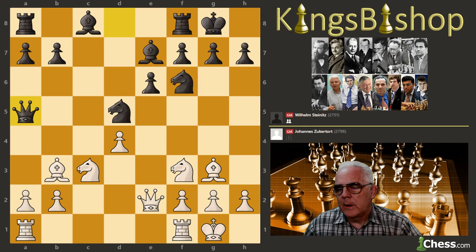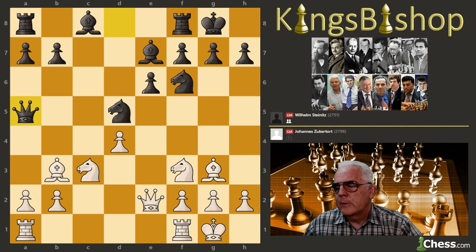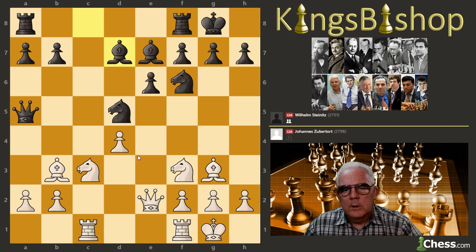When we come to Queen a5, we reach the first unique position — the first tabia that has not been repeated in history, unique to this game and this game only. Rook a to c1, occupying the open file with the rook.